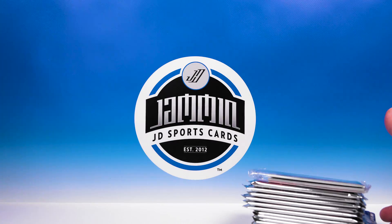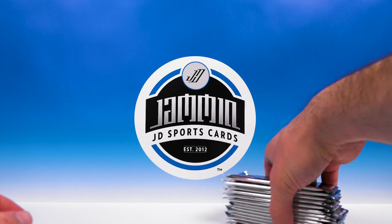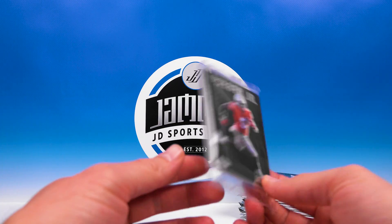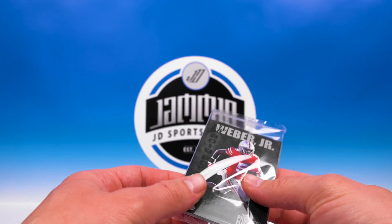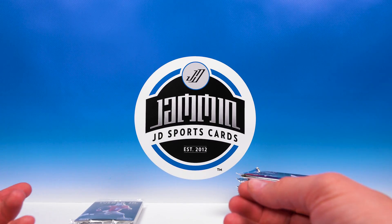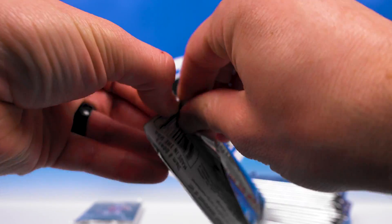All right, going to empty the box. Here are all the packs, and then this separate pack should have our autos and whatever else — parallels and maybe the Patrick Mahomes card. We'll bust open the regular packs first.